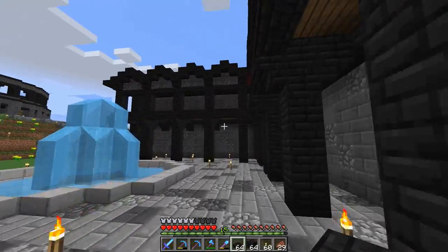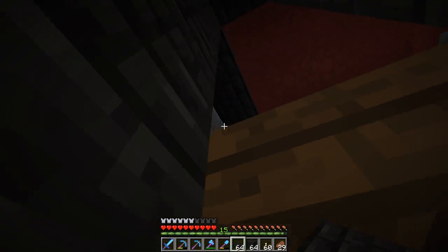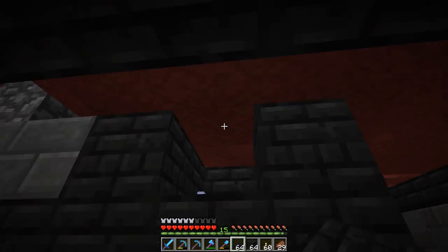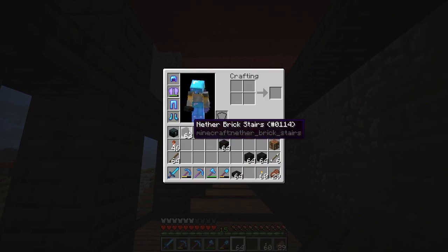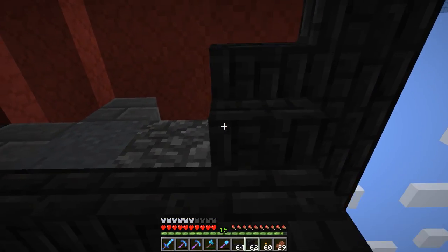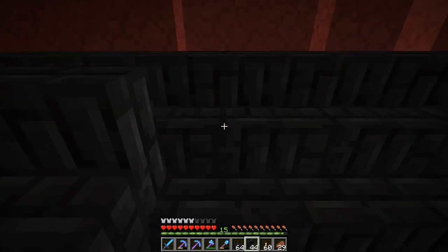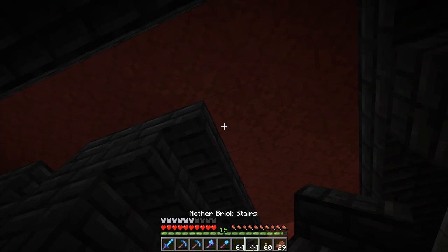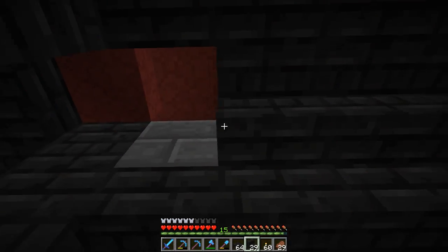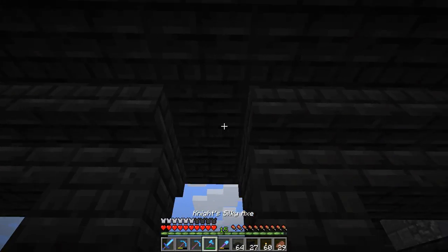So the next thing I want to tackle is this area up here. When you come up this ladder, you can just see the exposed roof, and it looks pretty bad. I want to do something about that. We'll keep it nice and simple — I'm going to grab some stairs and just bring a row of stairs across like this, wrapping it around and going across like this. That takes care of it on this end.